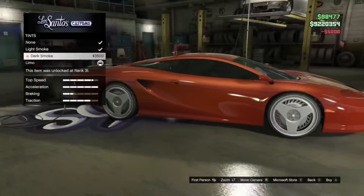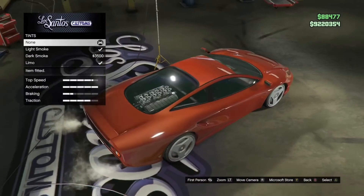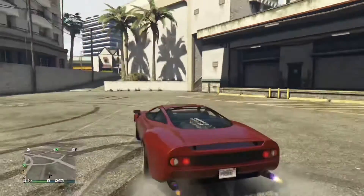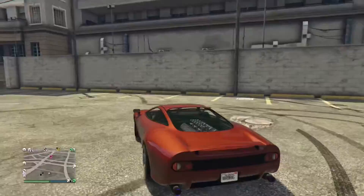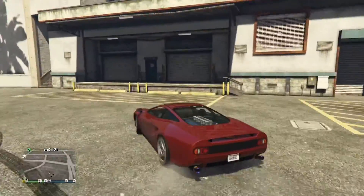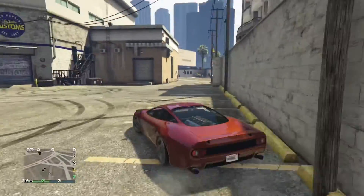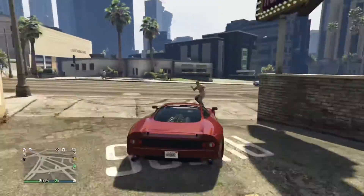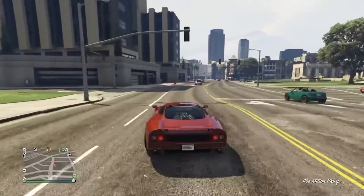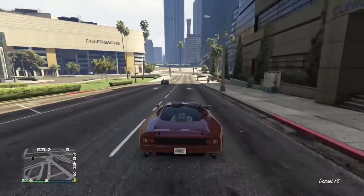I'm not going to tint the windows because you can't see the engine model through tinted glass, so let's go back to non-tinted windows. On the road, the modifications definitely work well. The power is great — I'm loving it. The car is four-wheel drive, so it's kind of hard to keep it sideways, but you can do some decent power slides. Anyway, this car wasn't meant to go sideways.